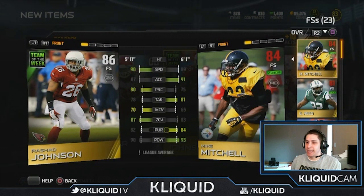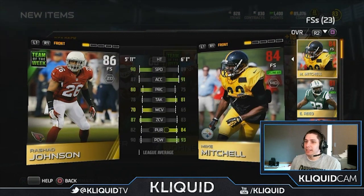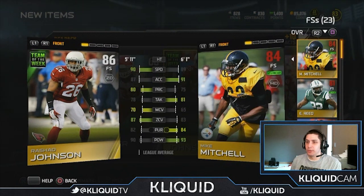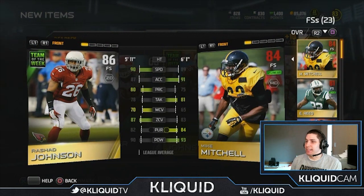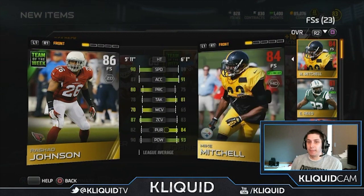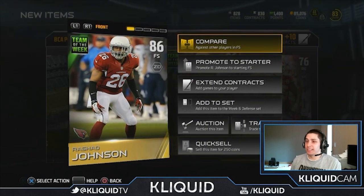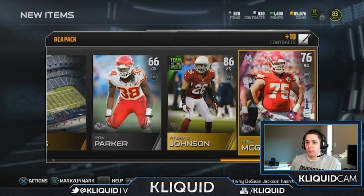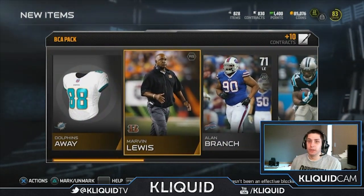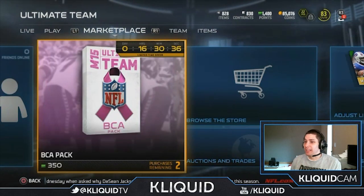These guys both have really nice attributes. Look at his zone coverage — 87 is really nice. 70 for man coverage, which I don't use very often. 80 play recognition is nice. He's very quick too — the 90 speed and 87 acceleration is gonna make him very fast. I definitely do like this Rashad Johnson card. It's gonna start over Mike Mitchell, but I might move Mike Mitchell to the other side. I just can't bring myself to bench that card — Mike Mitchell's such a beast. I don't know exactly what that Rashad Johnson card goes for, but I know it's something decent. That's probably the best pull I've had in almost a month.